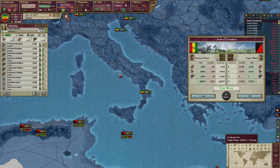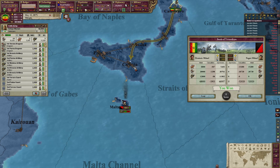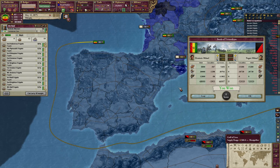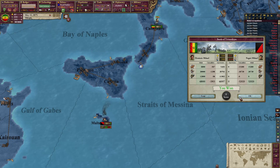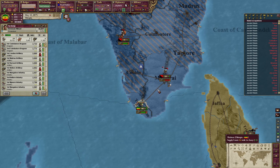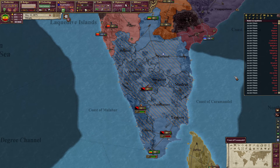This battle we also won. Can we walk to Malta? No, we cannot. So as expected we are going to need to get these boats over here. We also won over here, and we will attack this force. These guys can come south and start retaking these occupations.